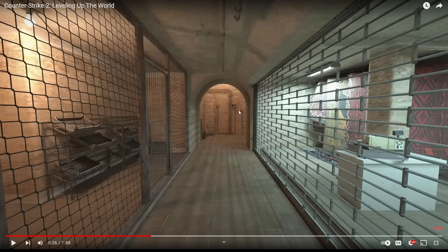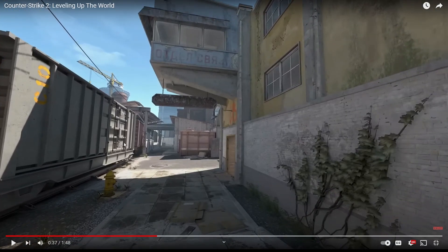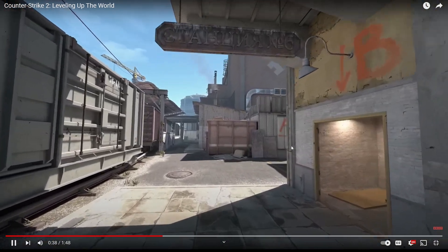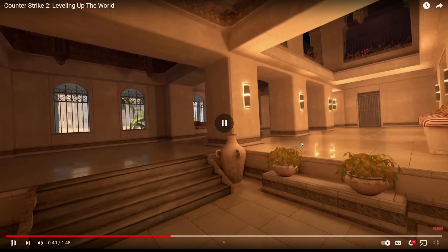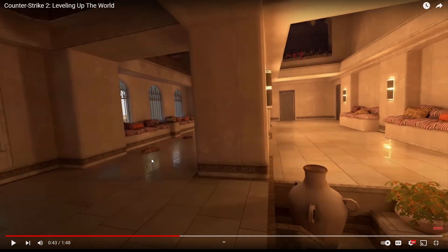Look at Underpass. And then, of course, you have Train with the improved lighting and better textures. Look at Palace - you can see the ray tracing right here, you have the reflections. That's sick, I just hope it's not too distracting. Honestly, it shouldn't be. There's finally lighting effects in Counter-Strike - that is nuts.